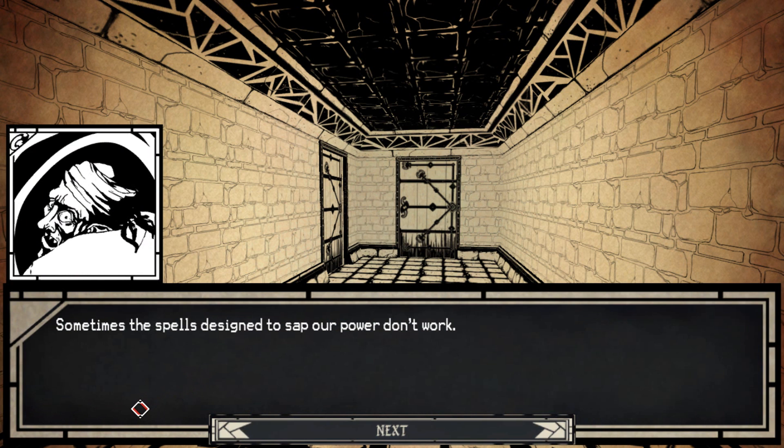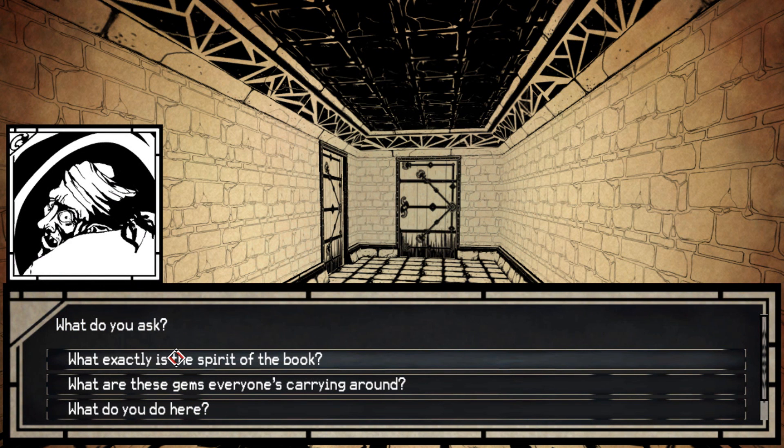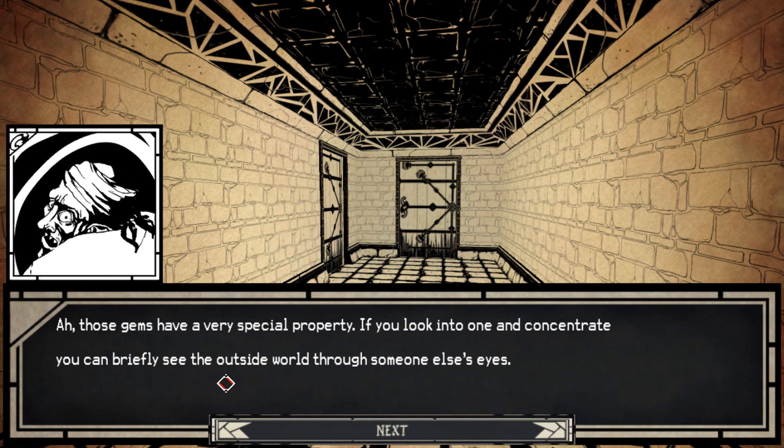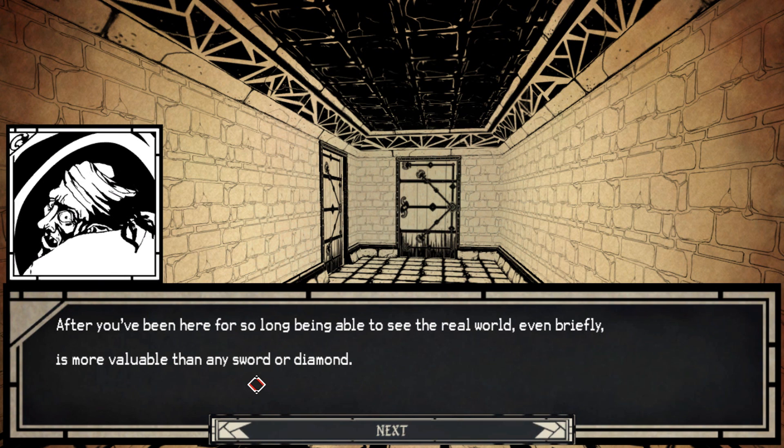Sometimes the spells designed to sap our power don't work. Other times the spirit of the book has been known to interfere. Either way, the result is usually the same — an inmate escapes. The guards hunt them down. They relish in the excitement. What do you ask? What exactly is the spirit of the book? What are these gems everyone's carrying around? And what do you do here? Well, he's mopping the floor, so that seems like a dumb question. So let's ask about the gems. Ah, those gems are a very special property. If you look into one and concentrate, you can briefly see the outside world through someone else's eyes. For the people in here, it offers a brief but intoxicating bit of escapism. Most people here actually use them as currency. After you've been here so long, being able to see the real world even briefly is more valuable than any sword or diamond.